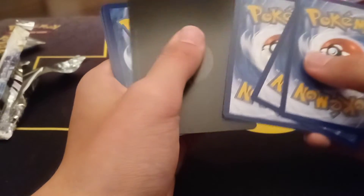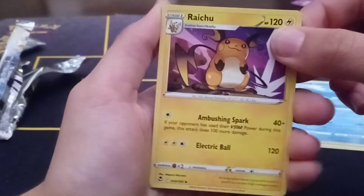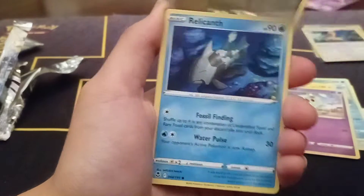Also, with the new Japanese set called V-Star Universe releasing, the Charizard V-Star artwork from the Ultra Premium collection will be in that set as a new Japanese alternate art. Oh, I love that. And the Trainer Gallery artwork in this set — they're my favorites.